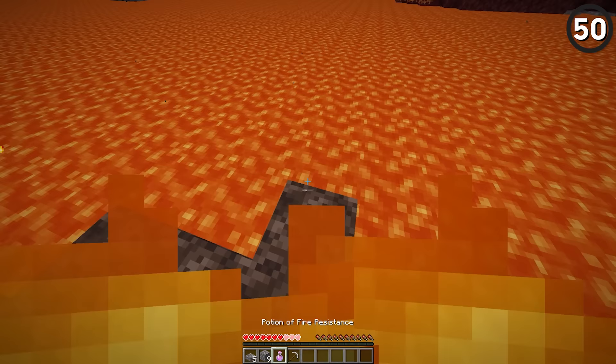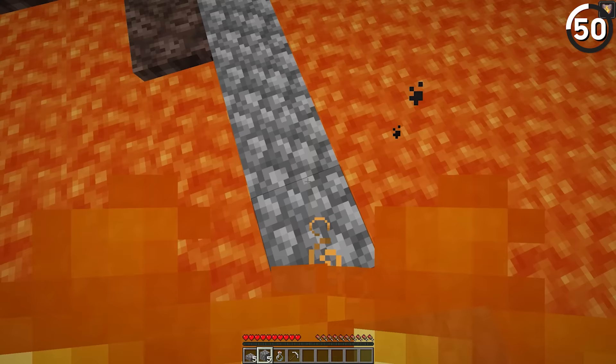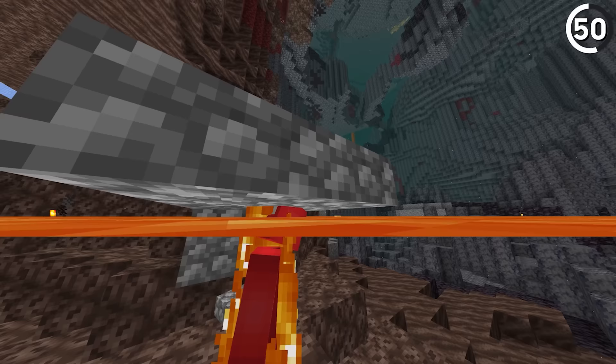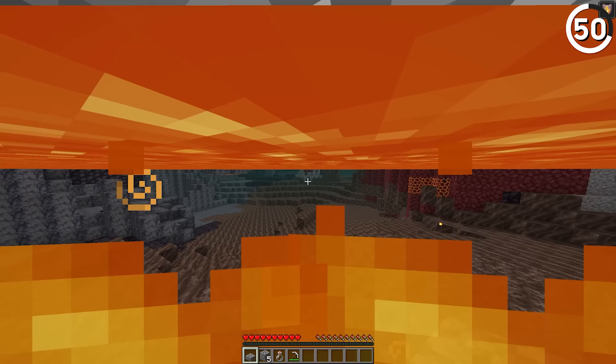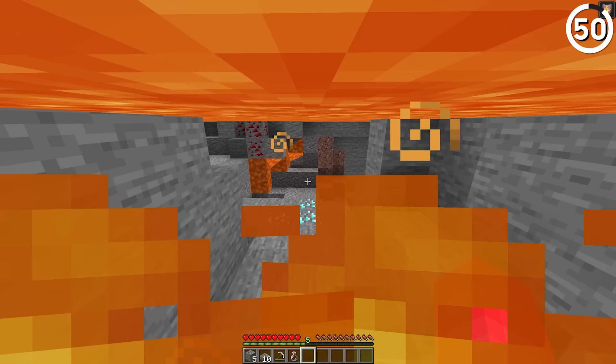Even with a fire resistance potion, you still can't see through burning magma. But that all changes when you add a slab to the mix. With this half block, you can simply swim underneath and hold the jump button to see through the lava layer. While this seems like a natural fit for the Nether, it even works in the overworld, making diamond hunts even simpler.